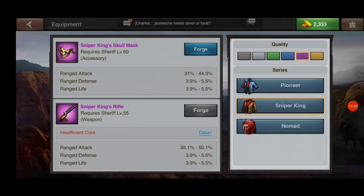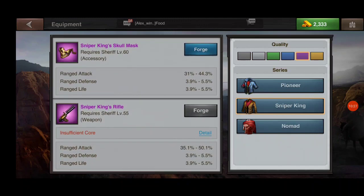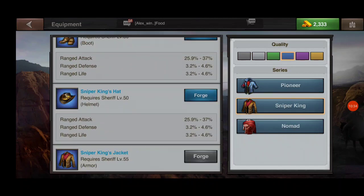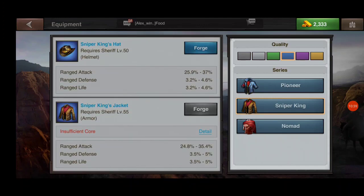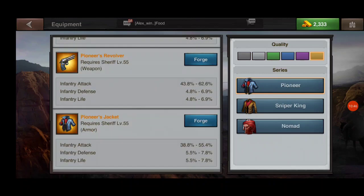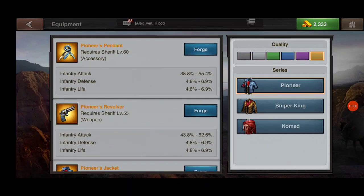Going down to purple quality, the only one I can craft at epic level quality is the Sniper King's skull mask. If I go down to blue quality, I have the ability to craft each of these except for the jacket. Looking at pioneer, which is the infantry set, I'm able to craft gold pioneer core gear.